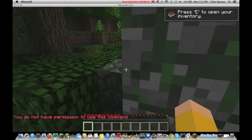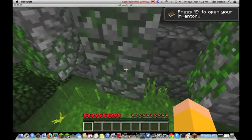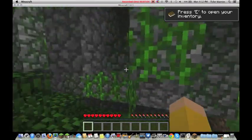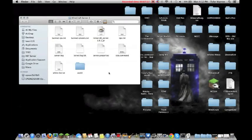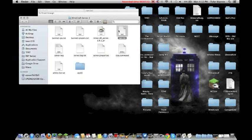I typed '/seed' and I do not have permission to use this command, which means I am not opped on my server. To op players, once you've got all the server files open — your world file, ban-ips, ban-players, server logs, and all that — go into ops.txt. It'll open up and you just type in your username. Mine is 'fullrunthrough'. You can add any other names there too, then go File, Save.